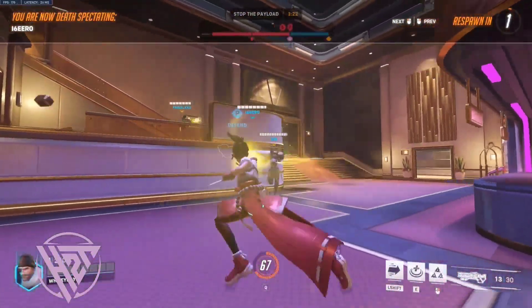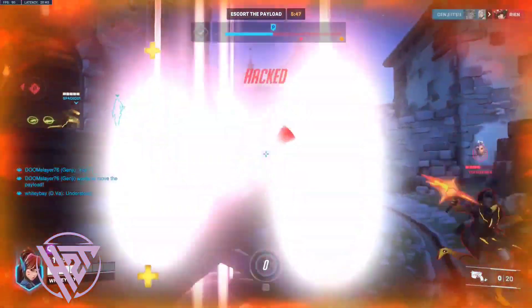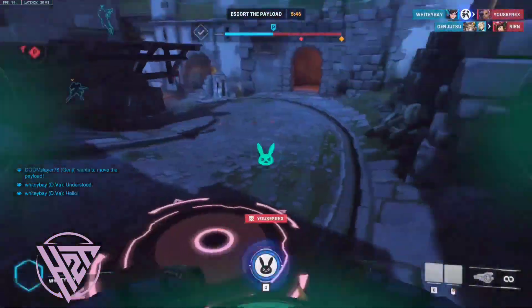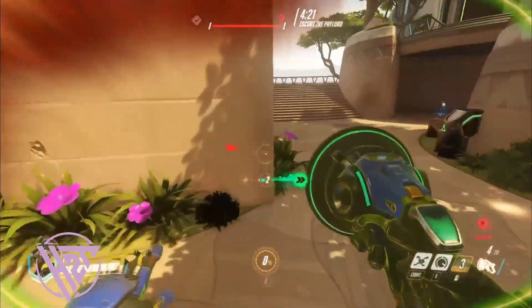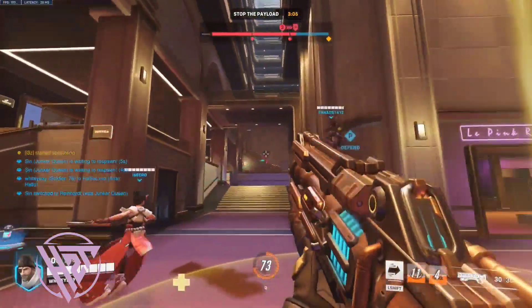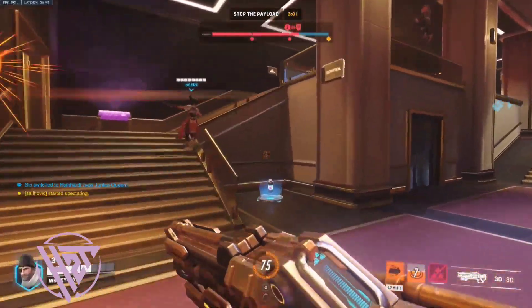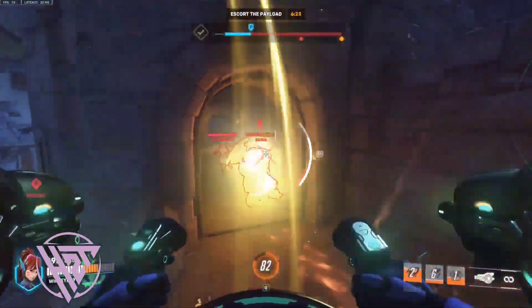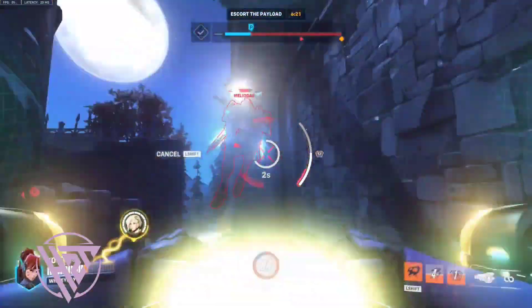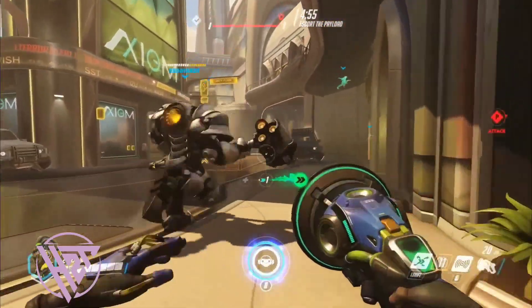Inform your team when sound barrier is ready to coordinate engages or defenses. Use sound barrier to initiate team fights or to sustain through prolonged engagements. Use speed boost to initiate pushes or disengage from losing fights.